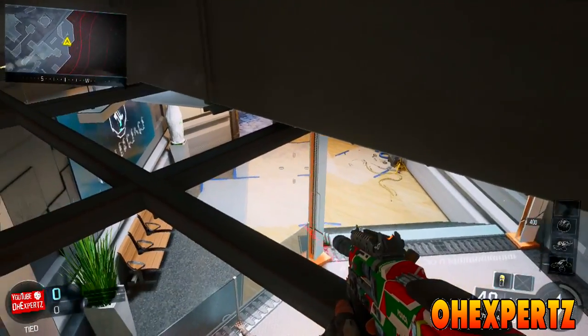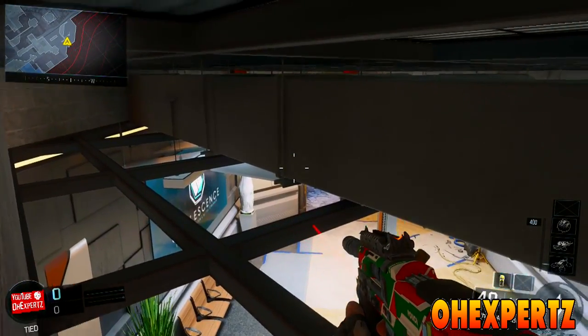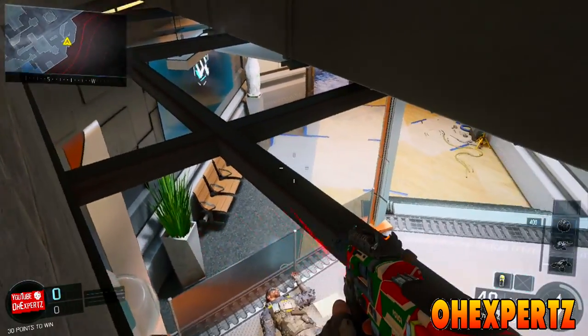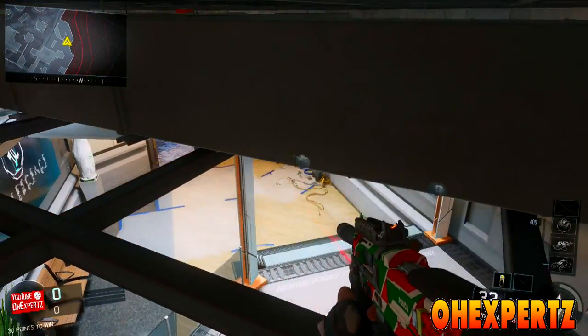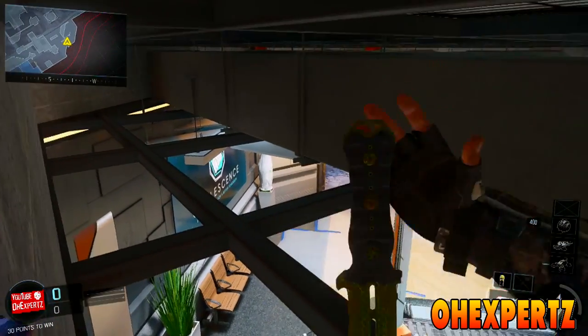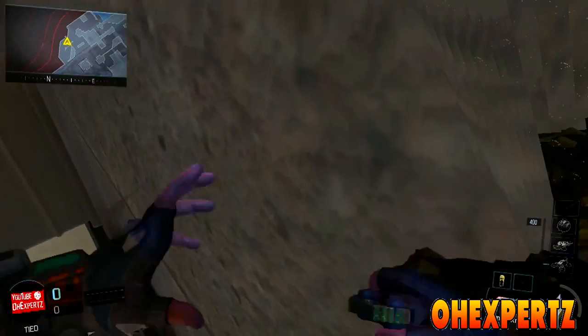Once you are in this wall breach glitch, you are actually able to shoot out of the glitch. So if you go in a private match game with your friends and play a free-for-all battle, you can come in this glitch and just hide here and shoot out of the glitch, and your friends will not be able to find you. This is a very simple and easy glitch to get into, and this is all I have for you today.